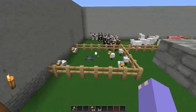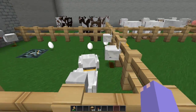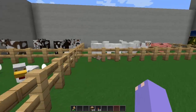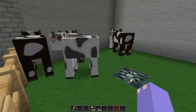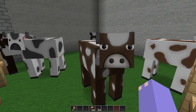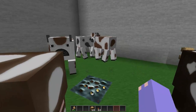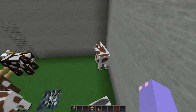We have chickens, which are just slightly different than the normal ones. Cows, which I think are so cute. We have three different versions of cows — the darker brown, light brown, and white. Four different versions actually — spotted black and brown too.